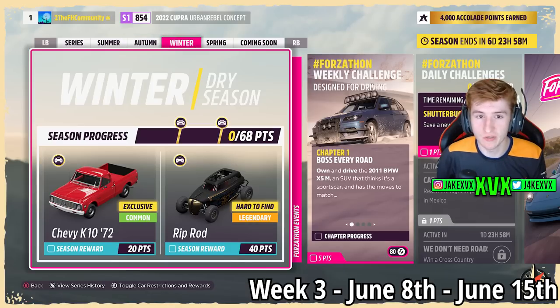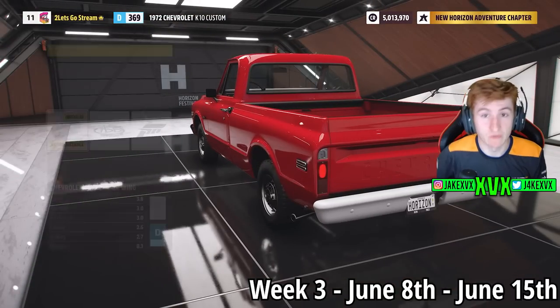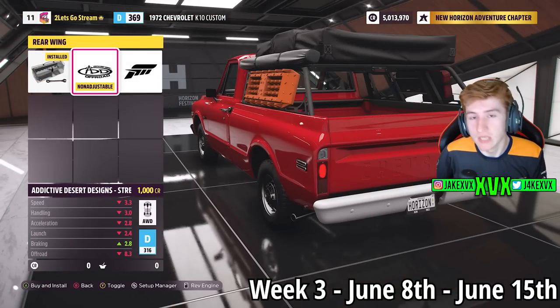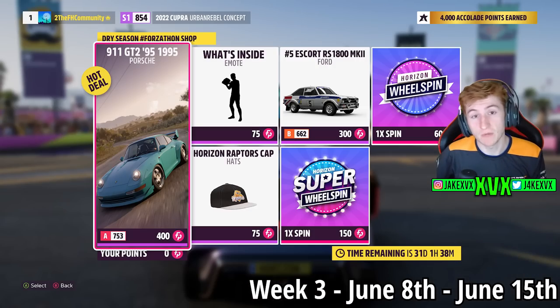Winter is the third week — for 20 points you can get the Chevy K10 from 1972, which is the third new car of this month. I also have customization footage from this car showing it has a bit of customization. For 40 points you can also get the Riprod. The Forza Salon Shop for that third week has the Porsche 911 GT2 from '95, Ford Escort RS 1800, What's Inside emote, and Horizon Raptors Cap.